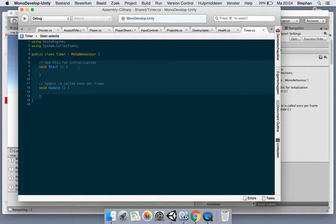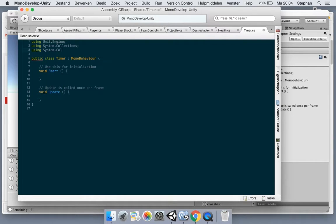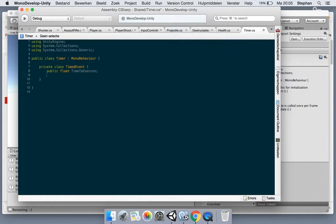We're going to use a list to hold all the events for the timer, so let's add a using statement for System.Collections.Generic so we can use the List. We're going to create a new private class to hold the timed events - let's call it TimedEvent. It has only two properties for now: a float for the time to execute, and a callback method - a delegate from the timer. So let's create a public delegate void, call it Callback.